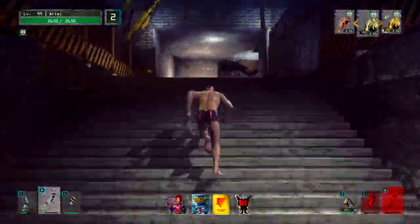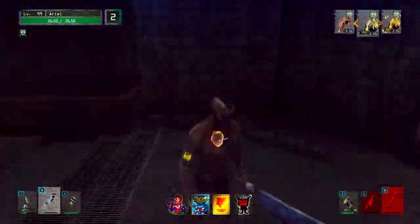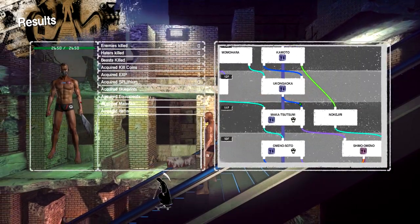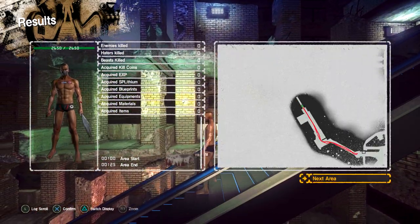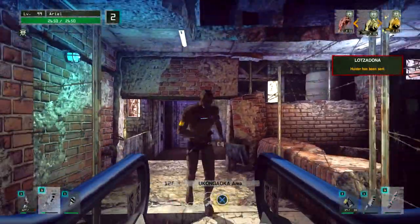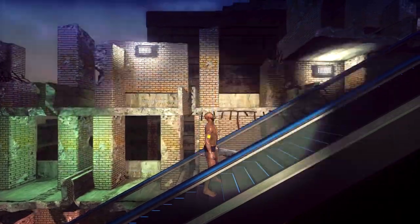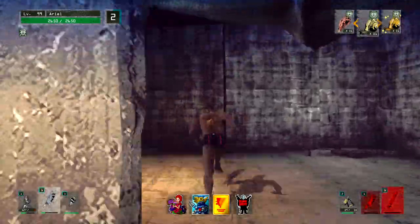If you are not familiar with these events, they are fighters — in the game they are called haters — except these haters are special and are decked out completely with this special gear set. These haters can appear anywhere from floor 11 all the way to 20, and one of those chargers is sectioned to floors 20 to 30.